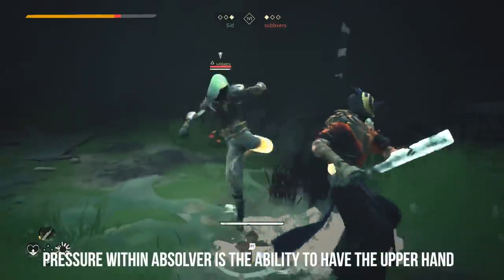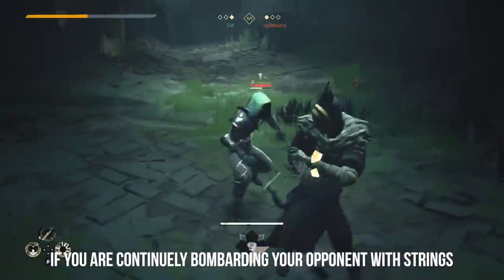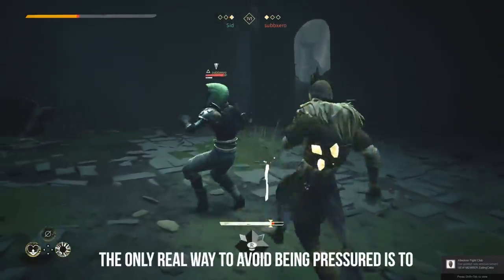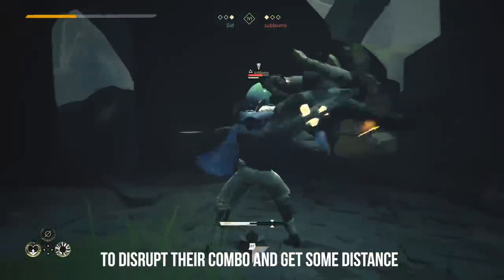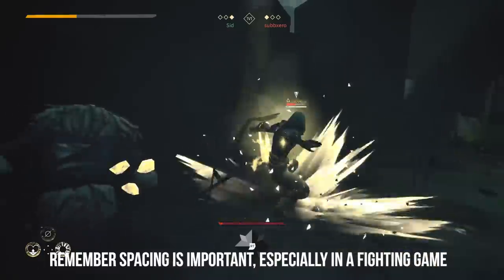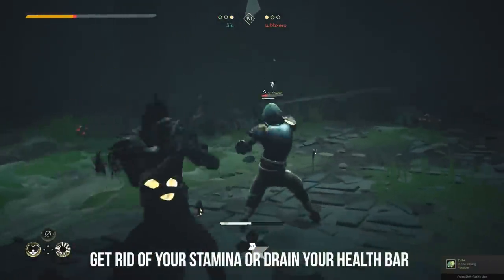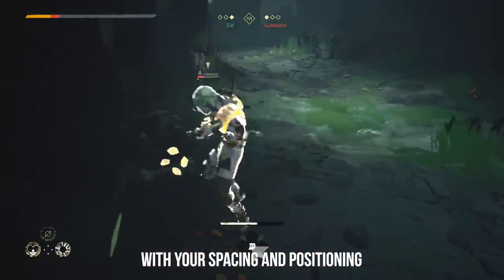Pressure within Absolver is the ability to have the upper hand and to be able to keep your opponent on their heels. If you're continually bombarding your opponent with strings of combos and guard breaks, they have no chance of winning. The only real way to avoid being pressured is to use hyper armor attacks, or use shockwaves to disrupt their combo and get some distance. Remember, spacing is important, especially in a fighting game. If your opponent is too close to you, you are in trouble, as they can launch a sequence of attacks to either drain your stamina or your health. So always make sure you're in control of the fight with your spacing and positioning.